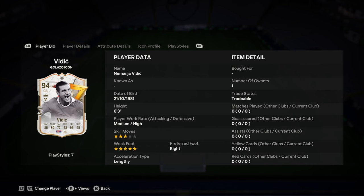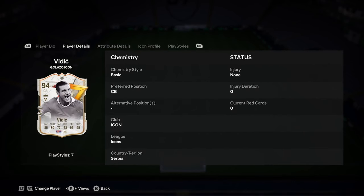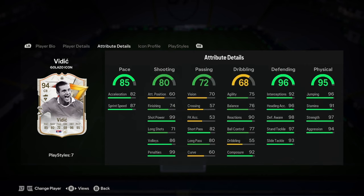We're doing a player analysis on the new Emanuel Villalba Galazzo Icon cards. Let's move straight into this one. He's 6'3", medium-high work rates, 3-star weak foot, 5-star skills, right foot, lengthy body type. That's actually quite rare nowadays, just a normal lengthy, but I don't mind it.